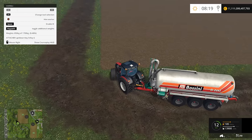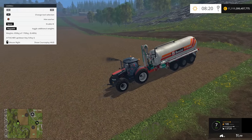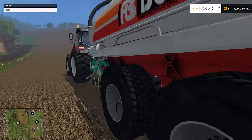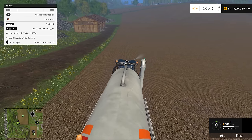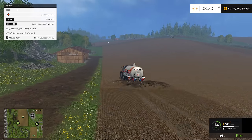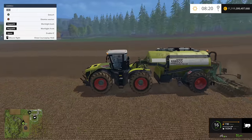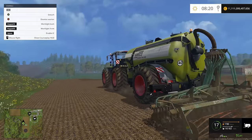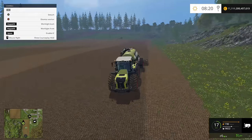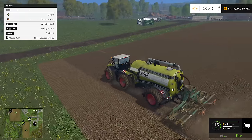I think this tractor is a bit too weak for the Bossini tanker, but we shall see. Let's hire a worker, set it to the rear spread, and start the fertilization process with the Bossini. As you can see the spread is slightly bigger at 10 meters. Personally I give my thumbs up to the Kaweco because it looks much better — I like the whole suspension system, the wheels, the design — and overall it's a very reliable mod, although the price is slightly unrealistic. You can change it anytime in the mod section.